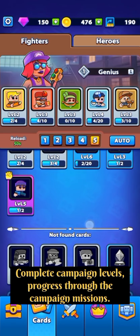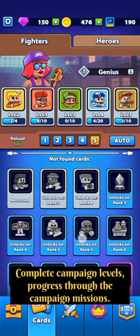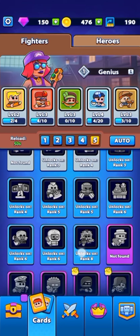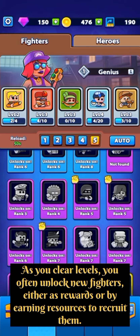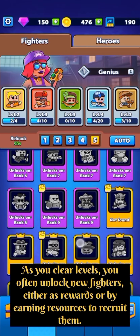Complete campaign levels. Progress through the campaign missions. As you clear levels, you often unlock new fighters, either as rewards or by earning resources to recruit them.